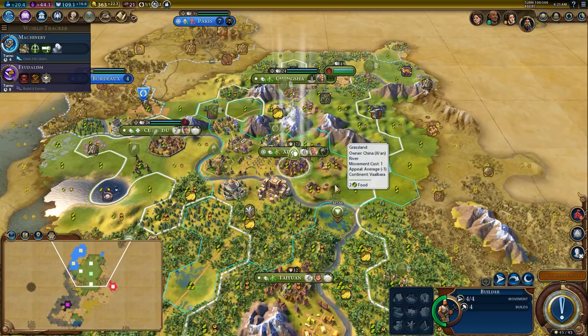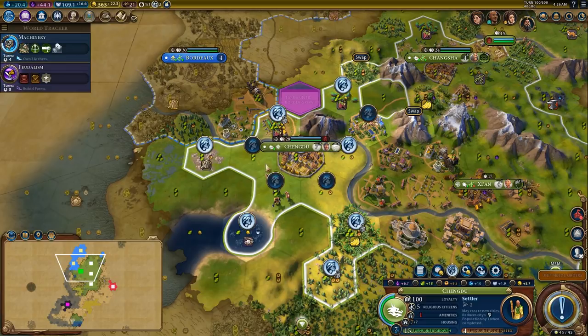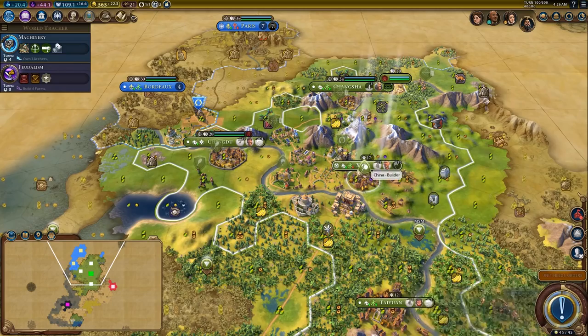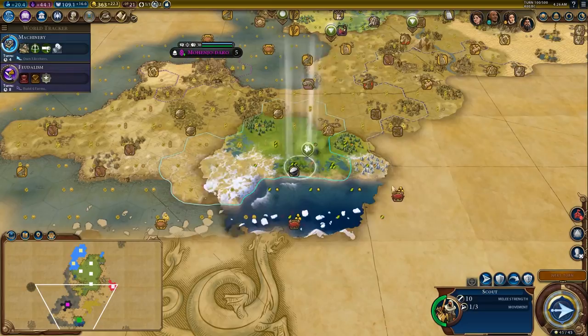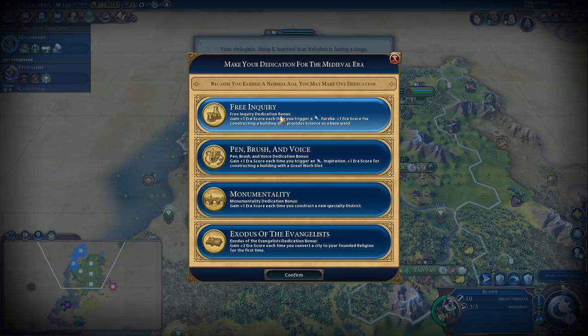I'm going to continue exploring. Now, this builder — I need to make a decision what I do with him. I think Chengdu could really use some farms. It's going to be a city that struggles because I've basically killed all of its production long term, which is fine because the city has done mostly what it needs to — help me get my empire established in the early game. So I'm going to build some farms over there to help it grow. It has good things to work. I gimped the city a little bit, but it was a worthwhile tradeoff because it gave me enough resources to do other things.